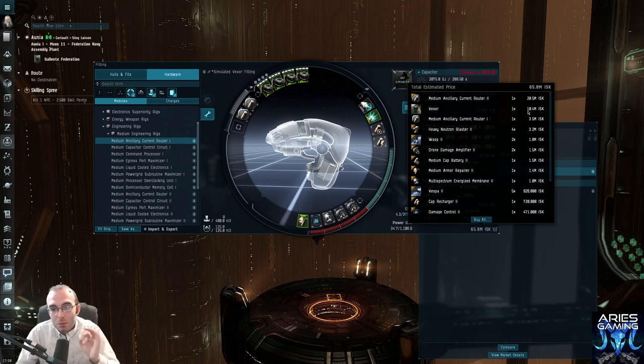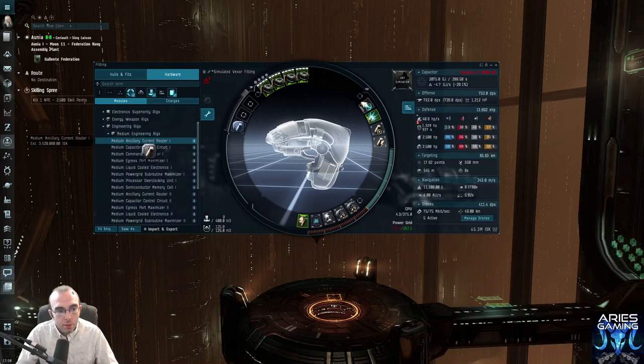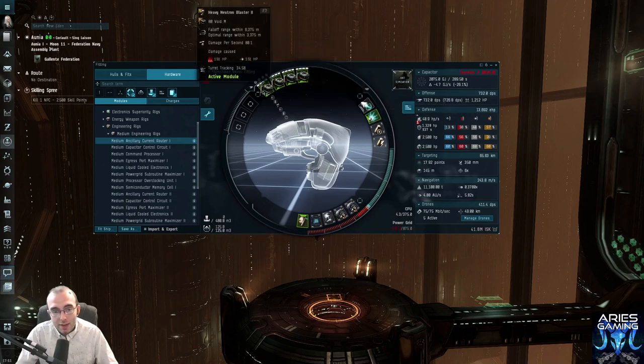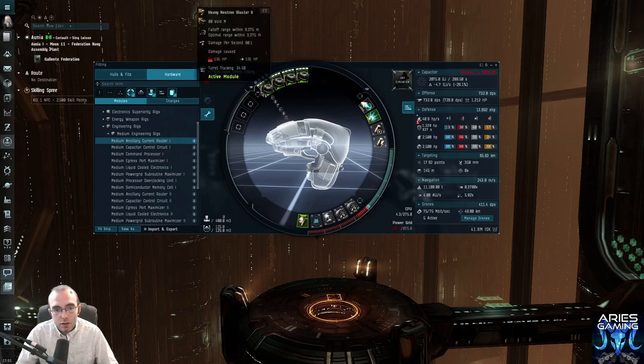Between a tech one and a tech two ancillary current router I can solve the flashing power grid, but the medium ancillary current router II costs double what the ship itself costs — probably not a good solution for beginners. So we're going to tackle our problem a different way. Even if I put three of those rigs in, that uses every rig slot for just fitting. What we do instead is mouse over things in our build to see what's taking up the most power grid — they light up red. We find it's the armor repairer, the micro warp drive, and the guns.